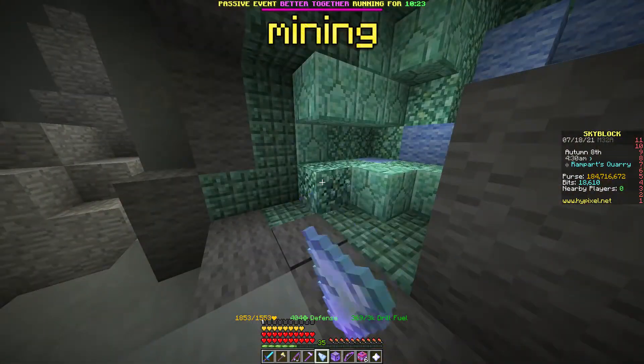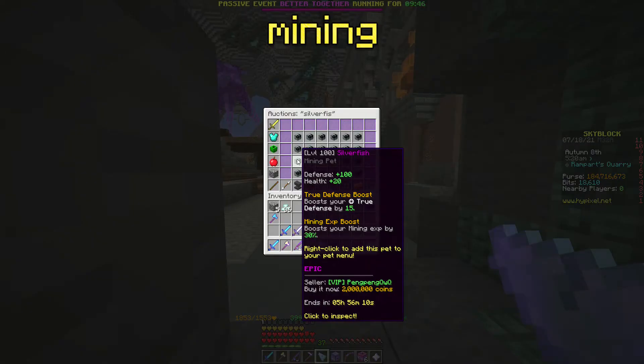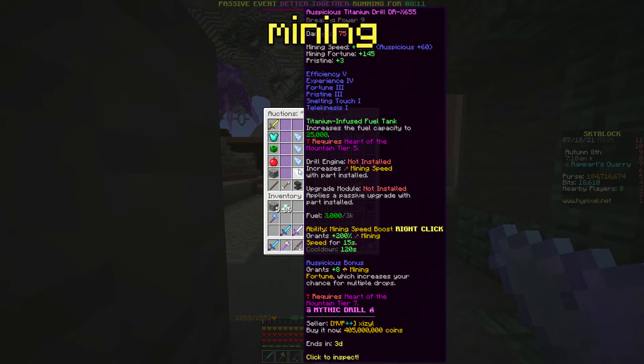For mining, you need to go to the Dwarven Mines and mine Mithril. Use an Epic Silverfish Pet to get more XP and a max Titanium Drill X665 to mine Mithril as fast as possible.